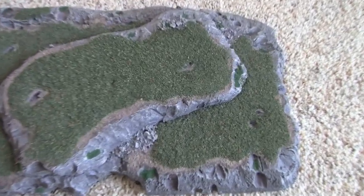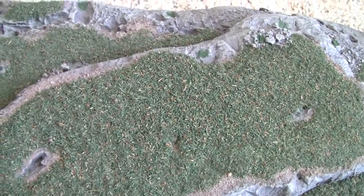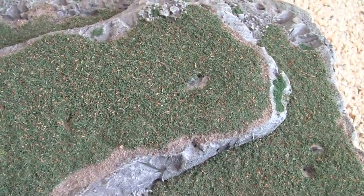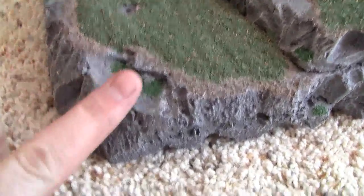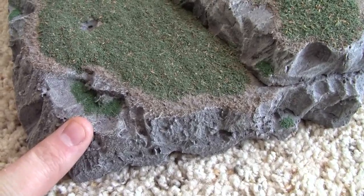The flock is actually sawdust that I've dyed with just some acrylic paint — a few different colors: kind of a dark green, yellow, and an orange, and then mixed it all together. And then over in the corners for a mossy look, just the real fine sawdust I dyed it an even darker green and kind of put piles of that around.